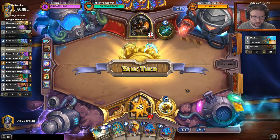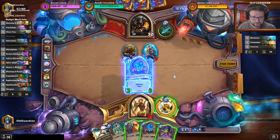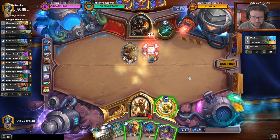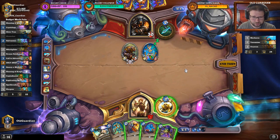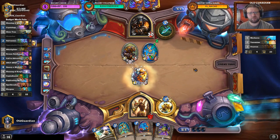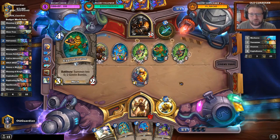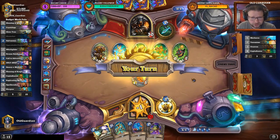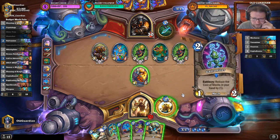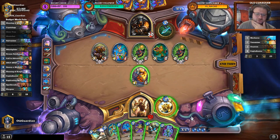I'm pretty far behind at the moment. Even though I can kill this and remove the Poisonous, he probably has something to magnetize on these. Budget mech paladin is unplayable because it doesn't have Kangor's or Zilliax, but I've been trying to get this to work for a long time. Crystology time. Is there something I can do with the Galvanizer here? Galvanizer, Glowtron, Skaterbot — everything just feels pretty bad, everything I can do seems pretty weak.